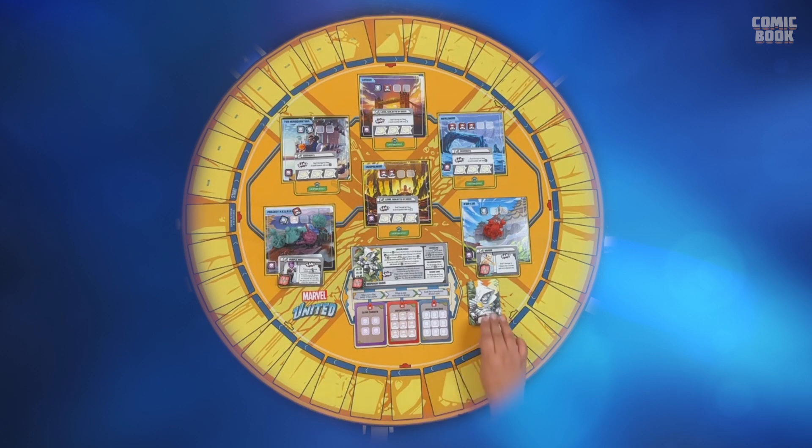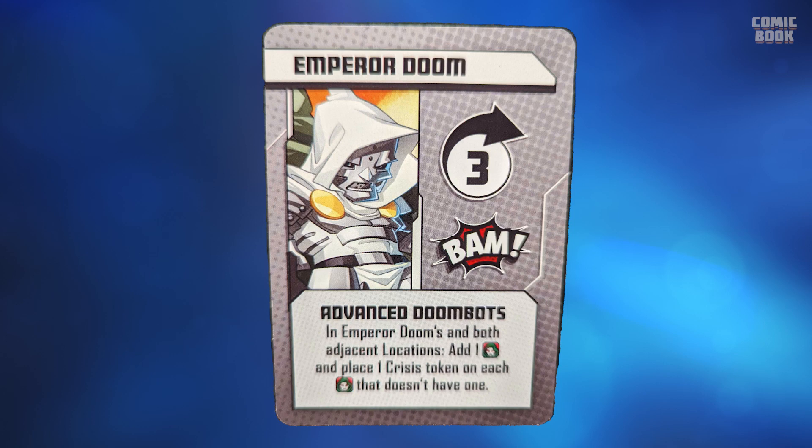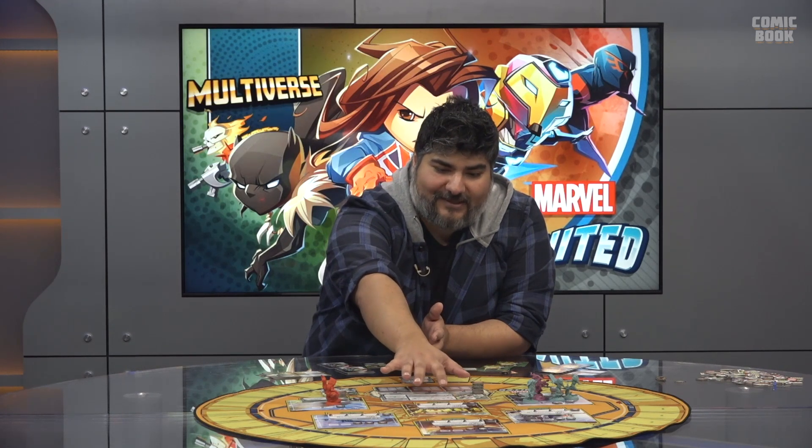We're going to pull Dr. Doom and go through these cards one by one. The first icon has a number — that's how many spaces Dr. Doom or any villain moves. The second one is called Bam: whenever they land, it executes a Bam effect from that location, plus the villain's personal effect. On their board, where it shows health and all the different things the villain can do, you'll find that same symbol, and you do whatever the text tells you.